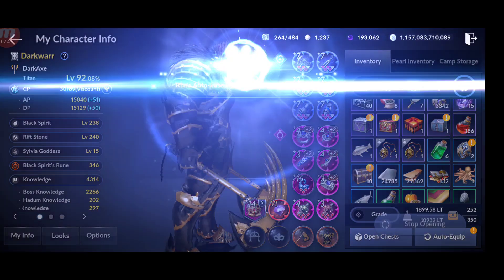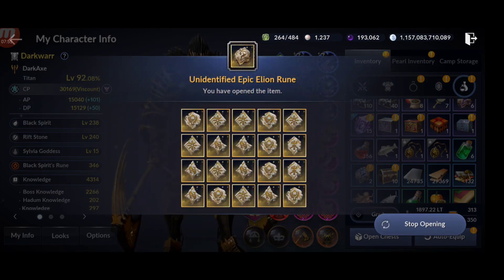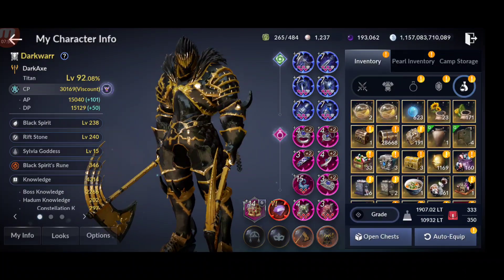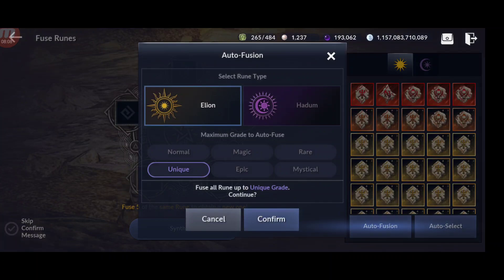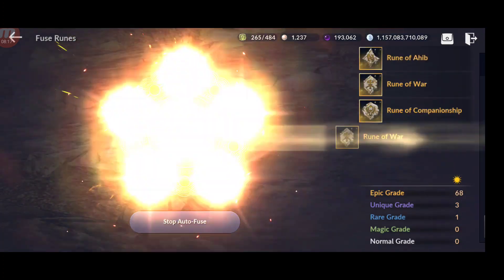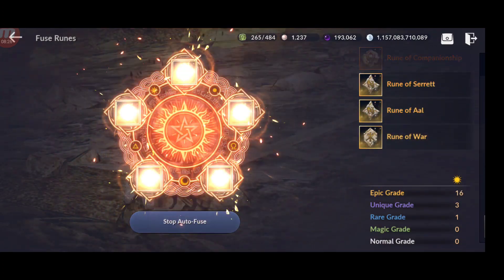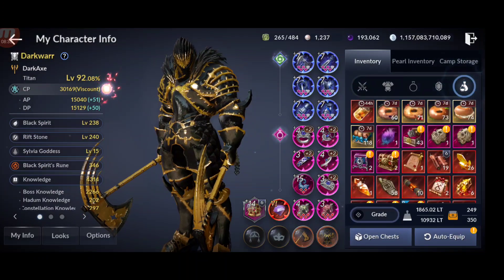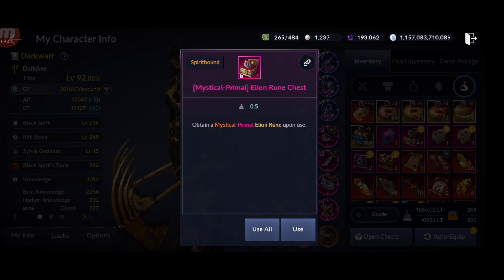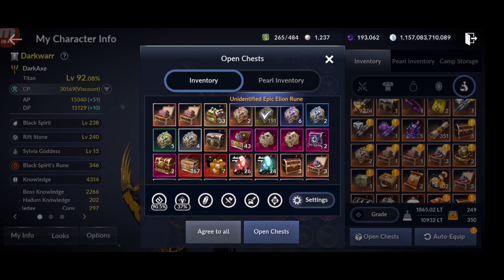The game will fuse them automatically when you open them if you have them in your inventory, which is really nice. Make sure to select the higher quality option so they fuse properly. The chance to get a higher quality rune from fusion is quite low, as you can see. I got just a few abyssal from opening over 160 epic-to-abyssal rune chests, so the rate is low.